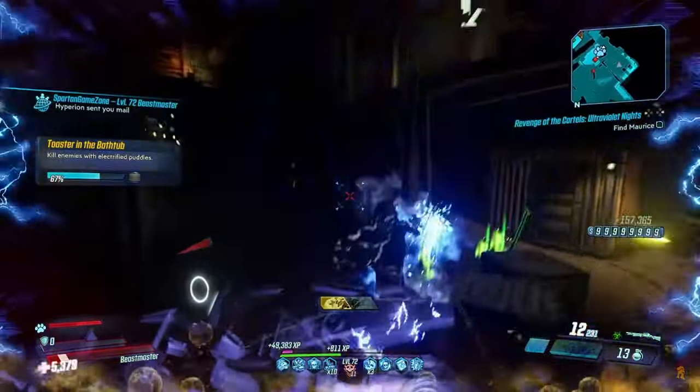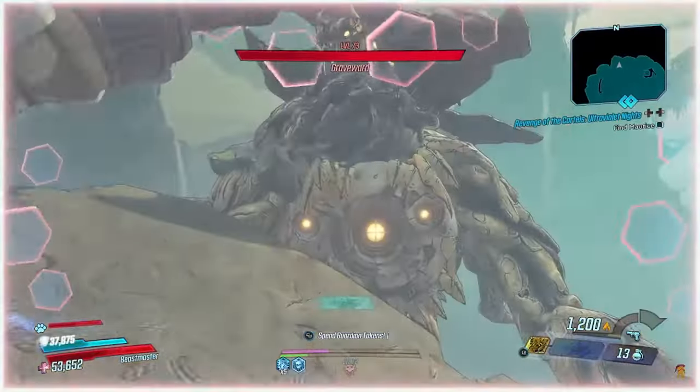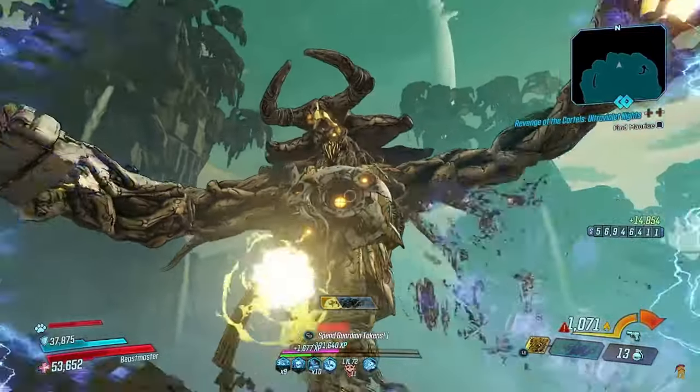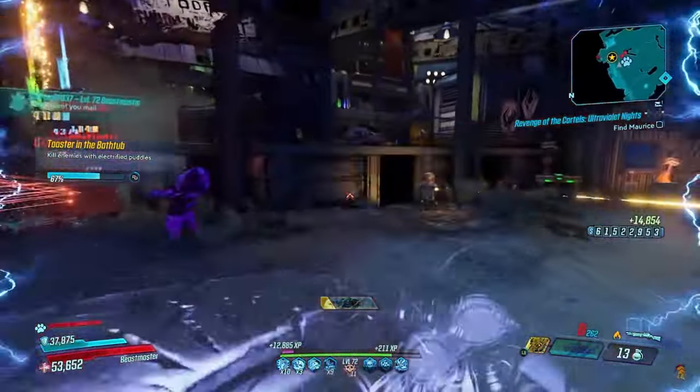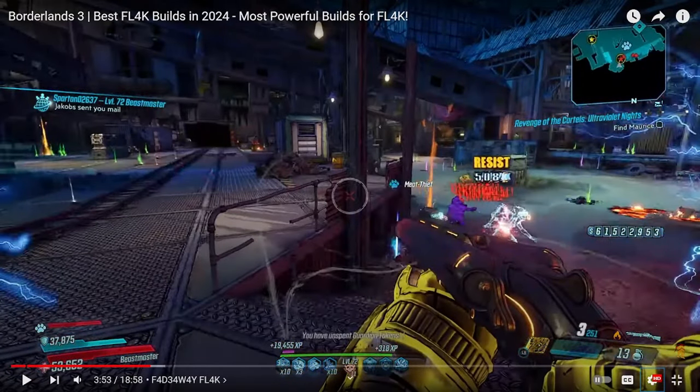When looking at anointments, consecutive hits is a great choice here, as that's the main aim with this build. For bossing or on weapons which maintain high Fade Away uptime, a Fade Away anointment will do wonders — that's also what he recommends on weapons like the Hellwalker. So Monarch with Fade Away active gets 150% bonus gun damage. He also mentions the reload stacking anointment, which I've heard about as well. That's a lot of information he just dropped.